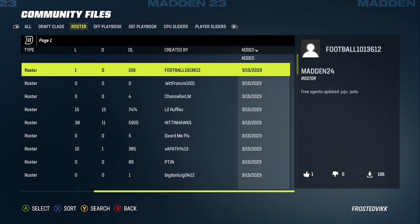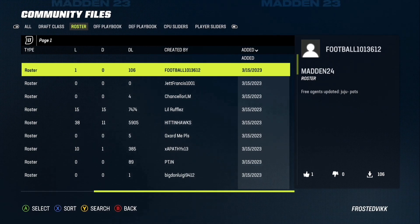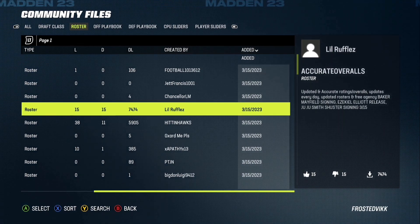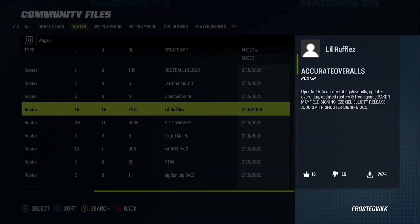Then you read the descriptions on the side. This one says Madden 24 free agents updated, Juju on the Pats, best franchise rookies on Seahawks update. You want to find one that says updated — see Baker Mayfield signing, Ezekiel Elliott released, Juju Smith signing to the Patriots, all that stuff. So this one looks pretty good.